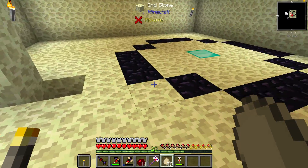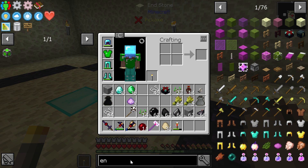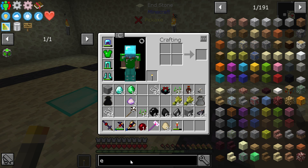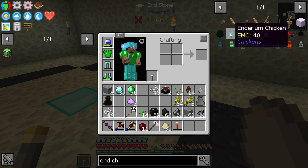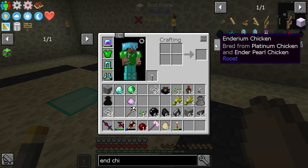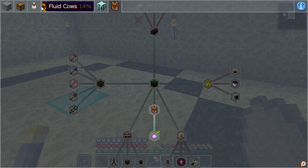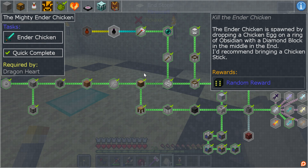Nope. Let's see — ender chicken. Not the ender pearl chicken, not the enderium chicken. The ender chicken is spawned by dropping a chicken egg on a ring of obsidian with a diamond block in the middle, in the End. I'd recommend bringing a chicken stick.